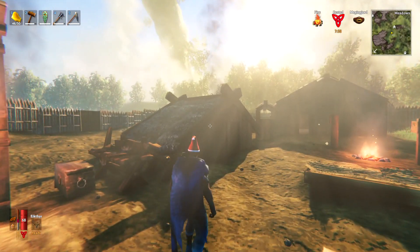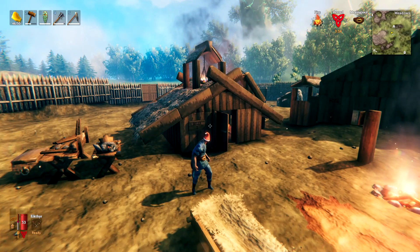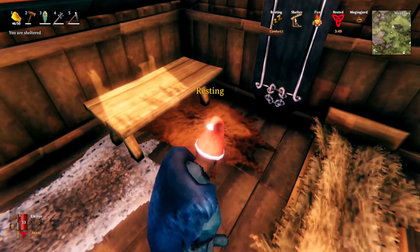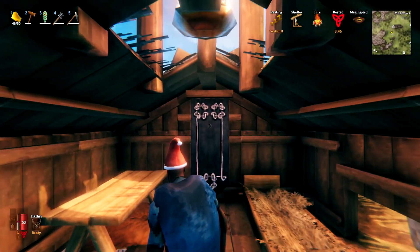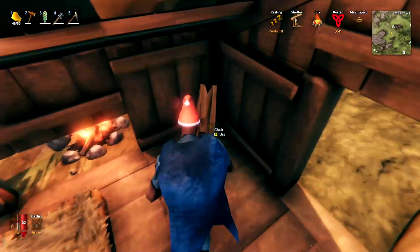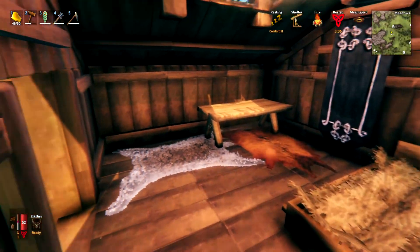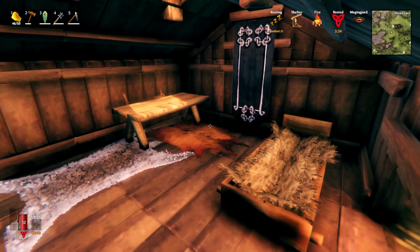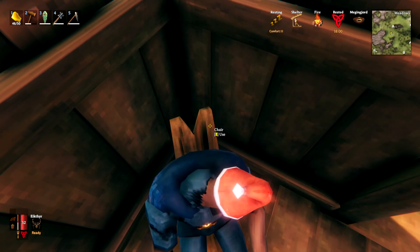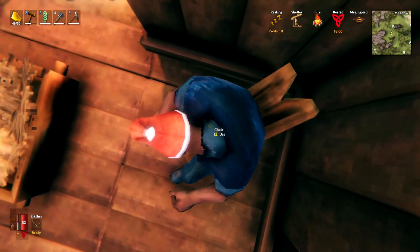Let's add all that stuff into the house and see what comfort level we get. Inside we now have the two different types of rugs, the table, the banner, the brazier, the shelter, and the chair. Sitting on the chair gives us a comfort level of 11, and there you go — 18 minutes of the rested buff in total. So as soon as you get to the Bronze Age, you can have 18 minutes of comfort every morning.